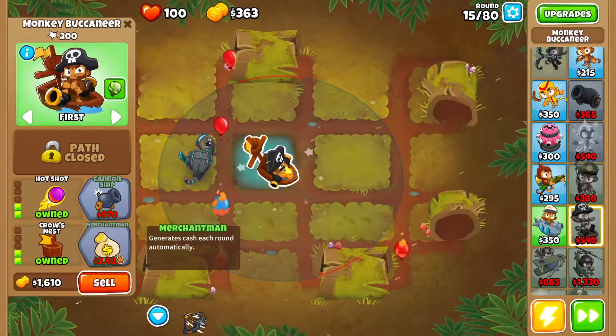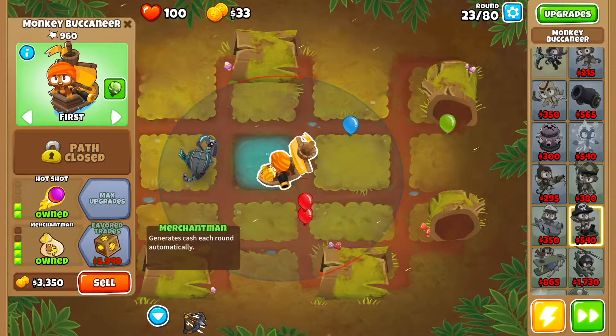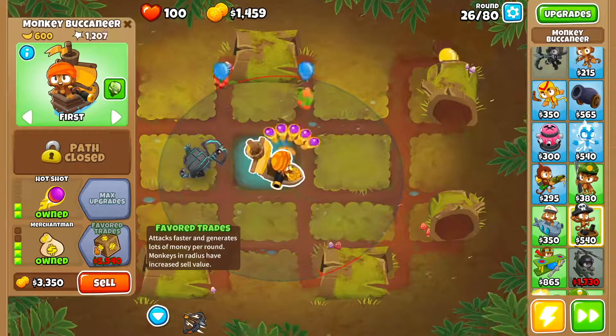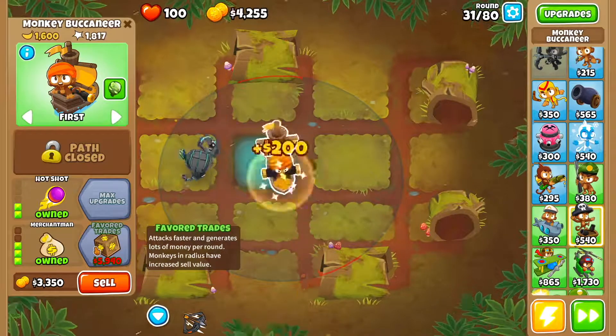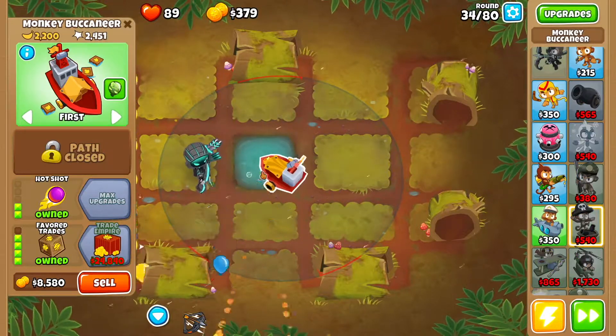Then you want Crow's Nest. And then as soon as we can we're going to get Merchant Man. By round 34 you want to get Favorite Trades.